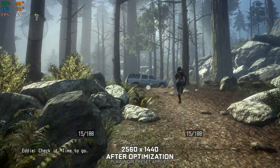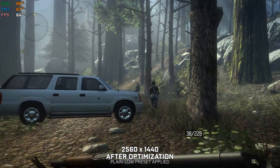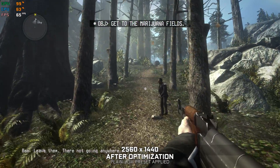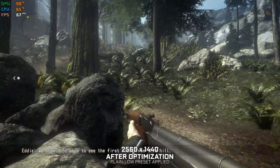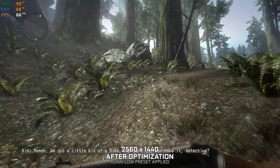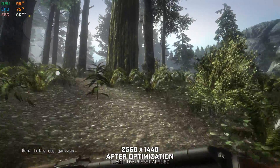Alright, check it. Time to go. What do we do with them? Leave them. They're not going anywhere. Is it far? To the top. We should be able to see the first field from this hill. We got a little bit of a height. You sure you can make it, Detector? Yo, Evans, you might have to carry his ass. Let's go, jackass.